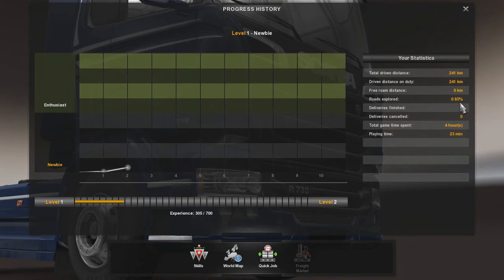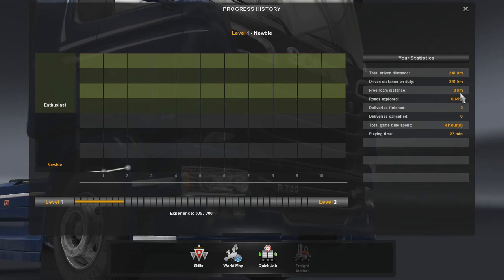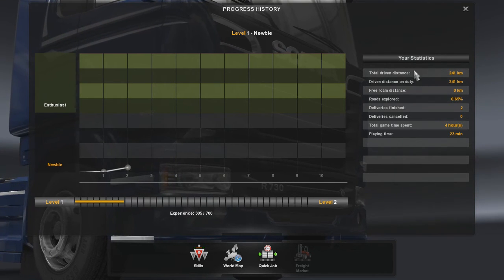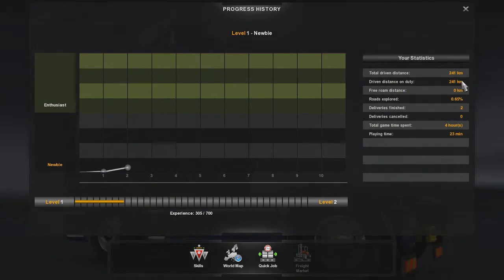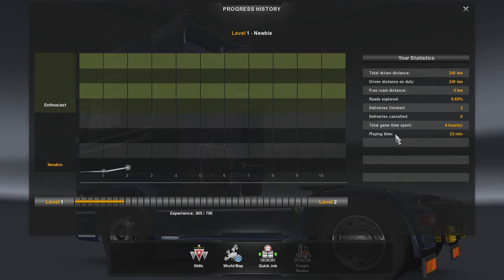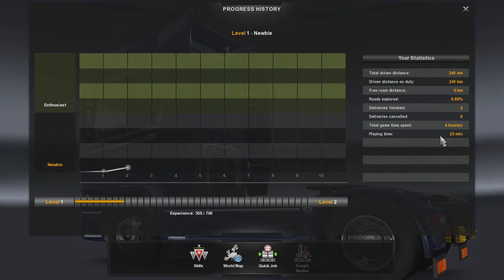We have explored 0.6% of the roads. We haven't driven on our own yet at all, and we won't until we get our own truck. While we've been on duty we've driven 241 km so far, and in-game we've spent 4 hours. However, we've only actually spent 23 minutes playing.